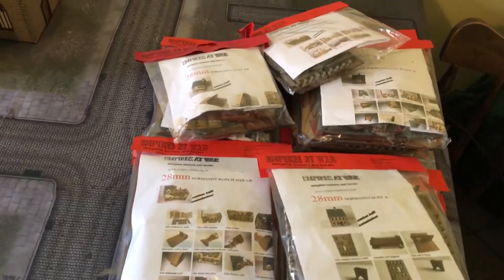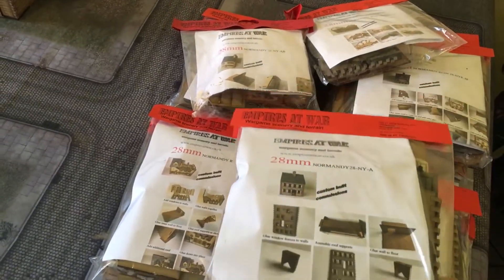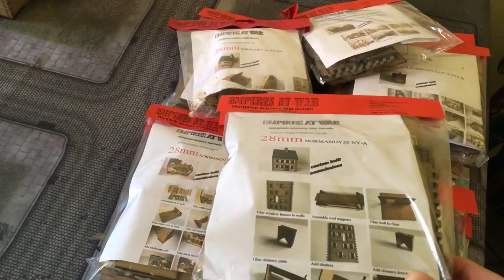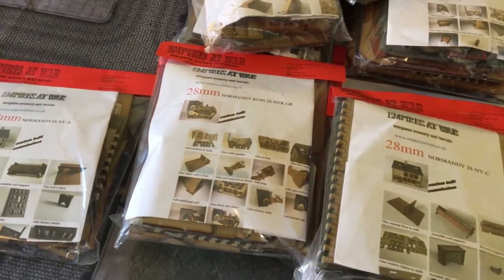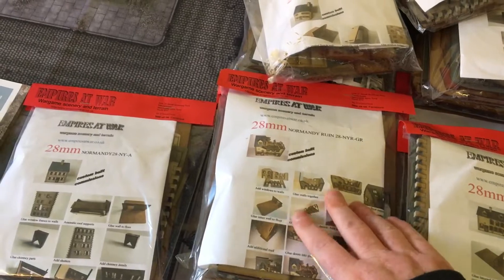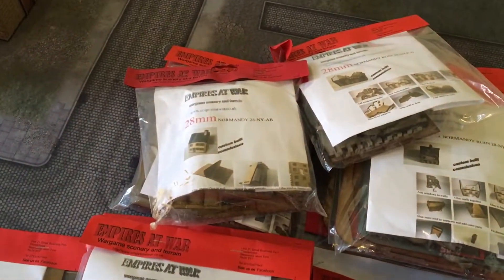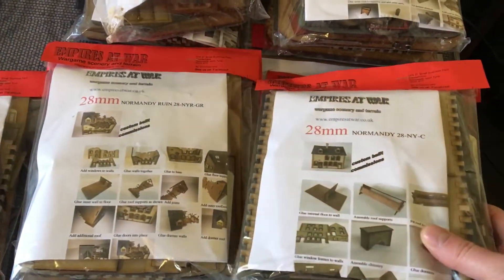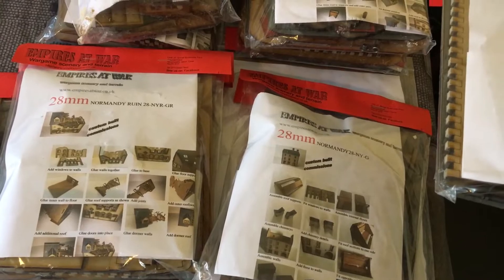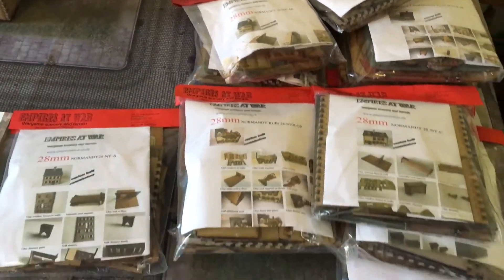These are all the buildings for Nottingham, effectively. It says Normandy, but they will do for British outline buildings. We've got some in ruins, some as proper houses, a few shops and things, and a warehouse-type thing. All sorts of kits - there are 11 building kits there.